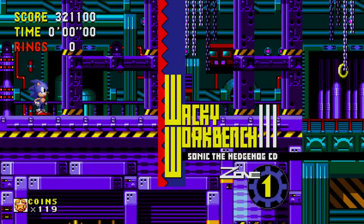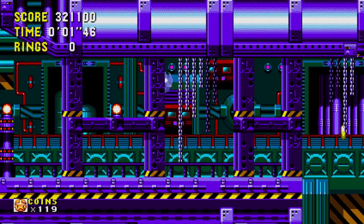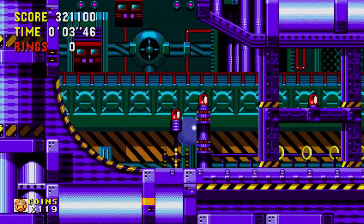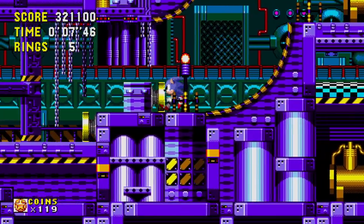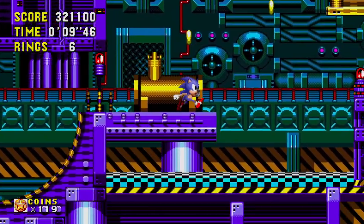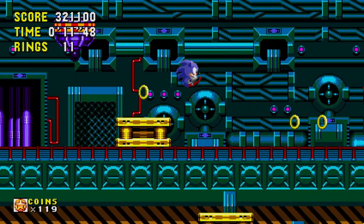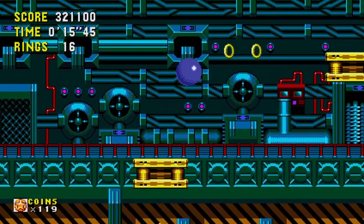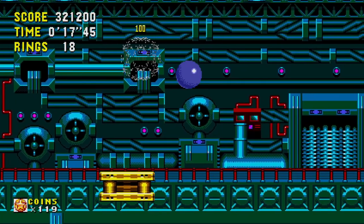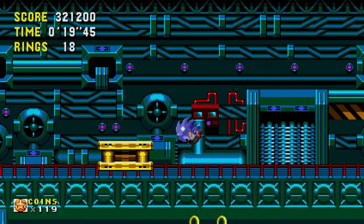So here we are — I like this area already, the colors are cool with the purple and the green. Everything looks so complicated, which is pretty nice. We'll try to do our typical thing where we go to the past and do all that, but I'm mostly just focused on getting through the levels at this point. We got all the time stones and stuff. This is already looking so cool — I love it.